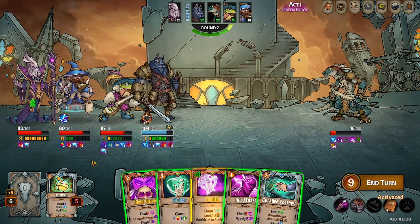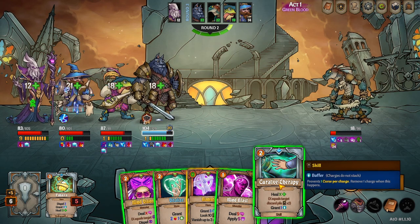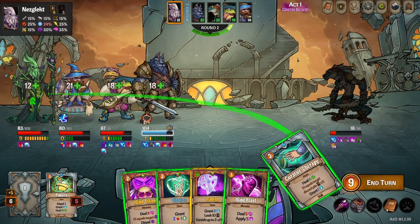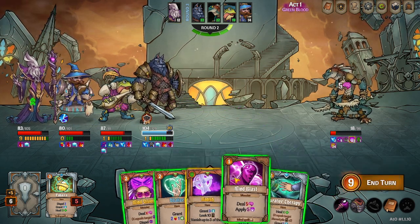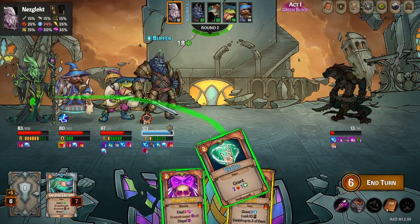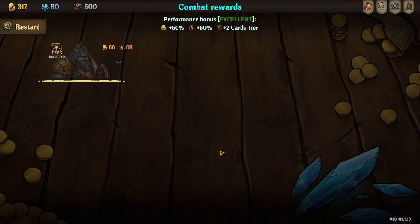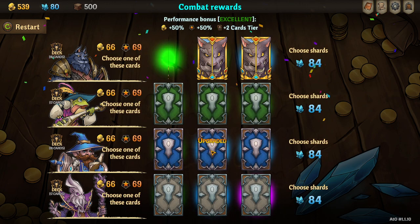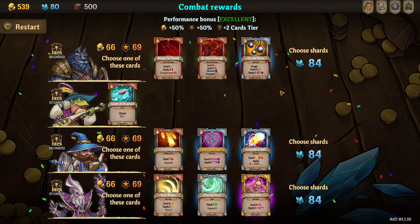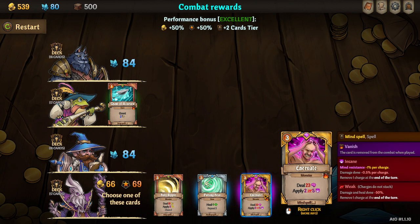Could have done that on Nezglect too for 12 damage. Unfortunately I don't think Nezglect can kill here — I think he can be one short. Let's just toss out a few heals. Oh no, he did kill — just lowered the resistance enough with that mind blast. Chain of accuracy is a great card, we'll take that. Pass, pass — everybody looks tempting, but no.